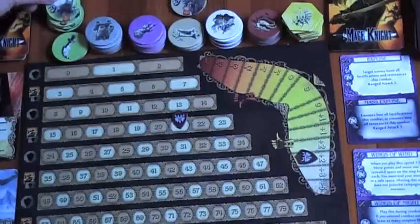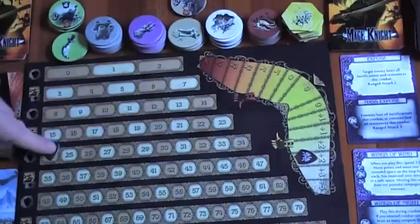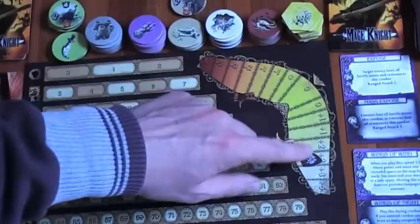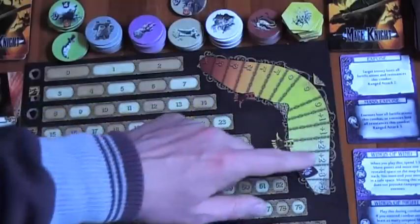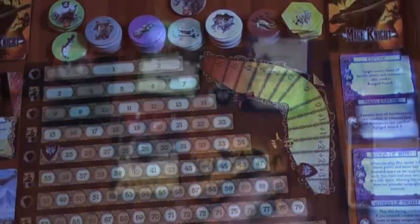They get discarded and give me Fame 3 — one, two, three. We've now leveled up to level 5; we're on 24 fame. And plus 1 reputation, so I'm now on the plus 3 influence.